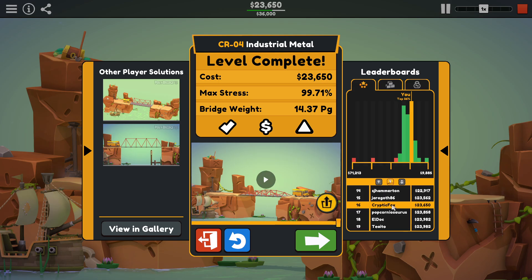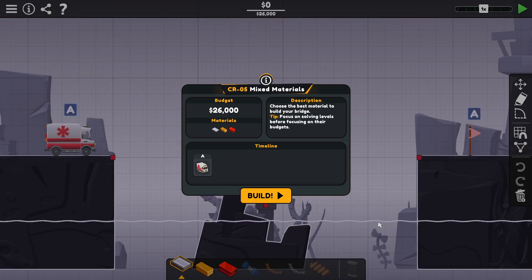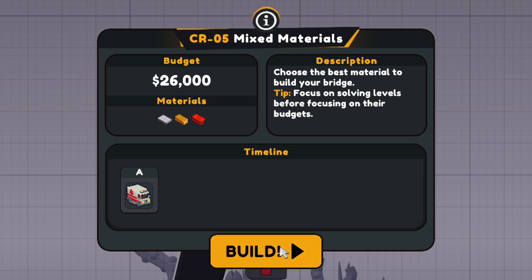Look at that — 16th. Well, we got across that time. That puts me top 26%. Mixed Materials level — this time we're using wood and metal to build our bridge. Bring on the Ambulance.